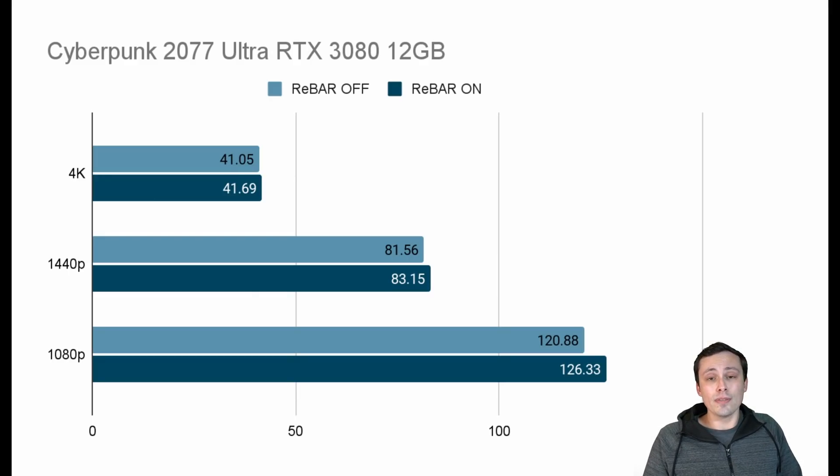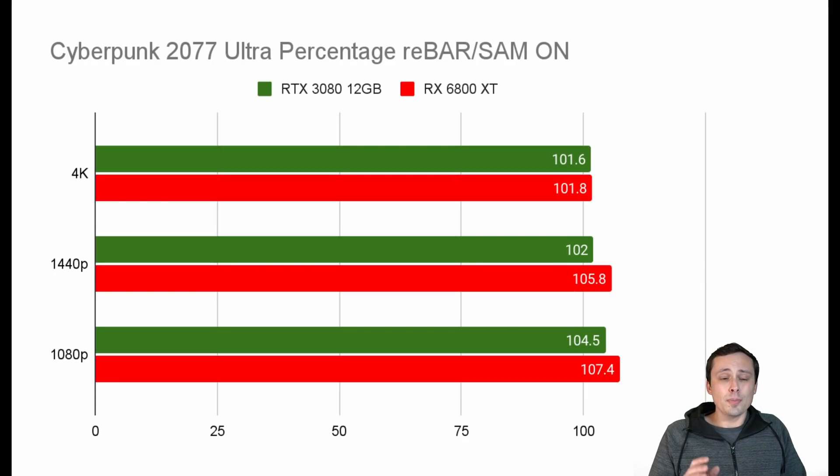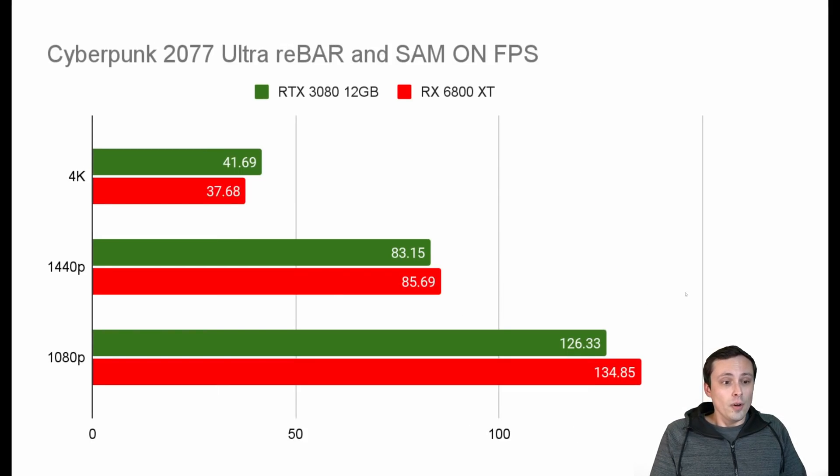Cyberpunk 2077 is one of the games on NVIDIA's official support list, so I did not have to do any of the weird tweaking, and we see some very modest gains here. That's not too far out of line from what I saw from AMD on my RX 6800 XT with Smart Access Memory, although the gains do seem a little bit better, especially at 1440p and 1080p. As percentages, it's fairly close, although AMD does have a few percent better gain especially at 1440p. At 4K it's a definite win for the RTX 3080 12GB, but at 1440p it's basically a tie with AMD winning, and at 1080p it's definitely a win for AMD — although both cards are performing so well you'd challenge anyone to spot the difference with the human eye.